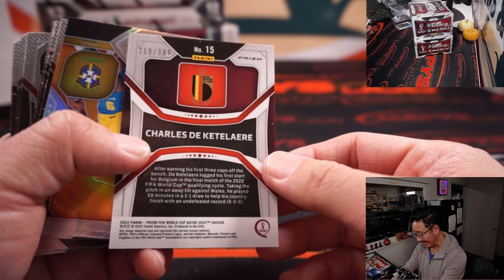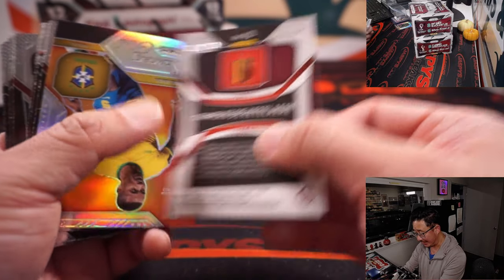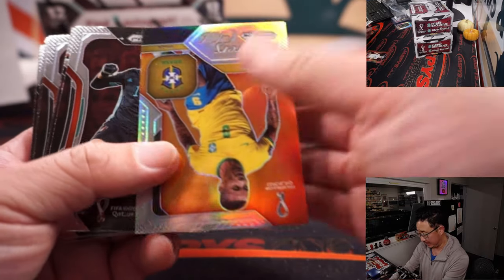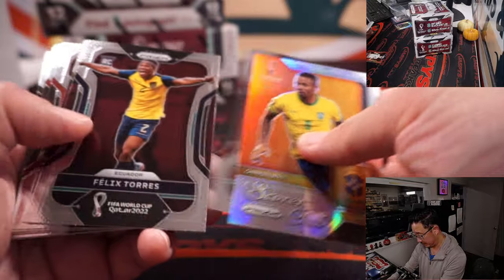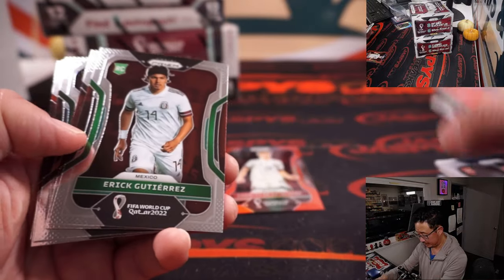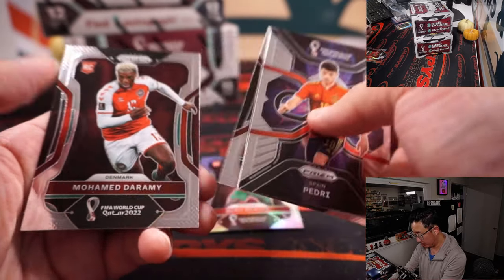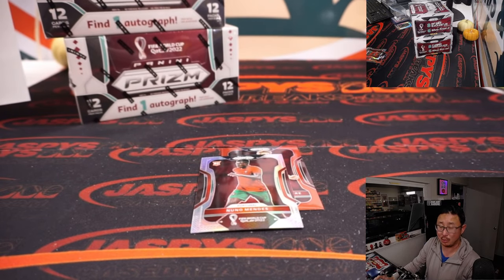There's Charles De Quetelaire, 219 out of 399 for Belgium - Belgium red, going to David. Little color match. There's Nuno Mendes for Portugal, going to Nick Stober.